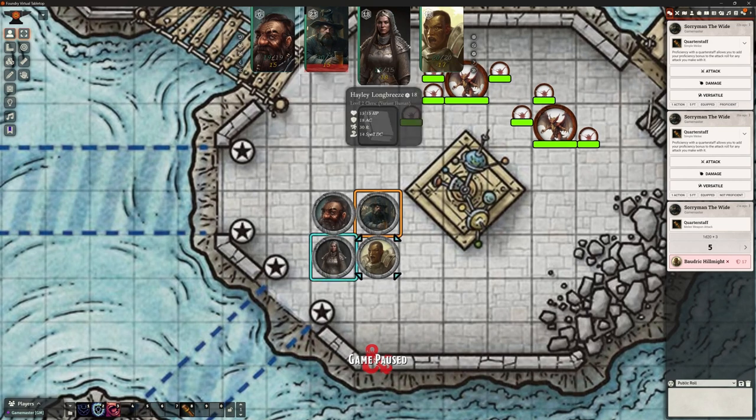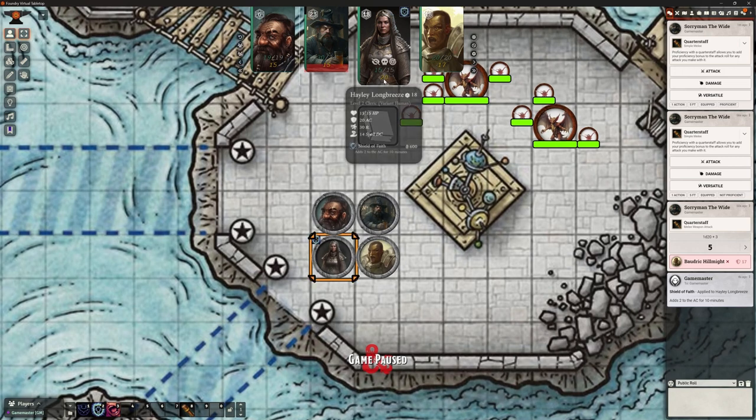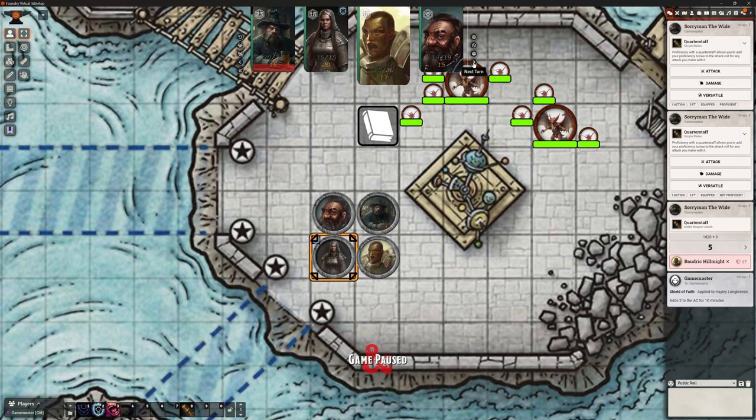That's the end of Sorry Man's turn - it's now Hayley's go. The carousel shuffled along and Hayley now has the big portrait. Sorry Man has the highest hit points so she's going to attack him, but first she targets herself and casts Shield of Faith from her toolbar shortcut. It's applied! The icon popped up on her token, a note appeared on screen, and in the carousel her armor class now shows 20 - up from 18. That effect has been applied perfectly.